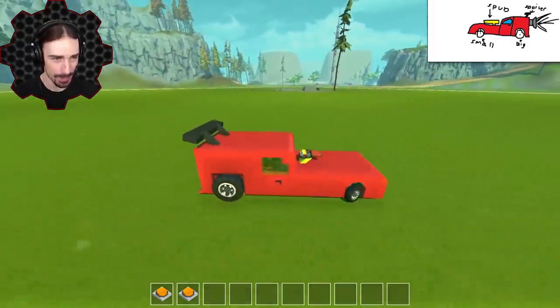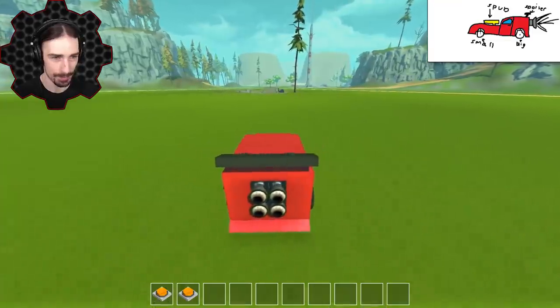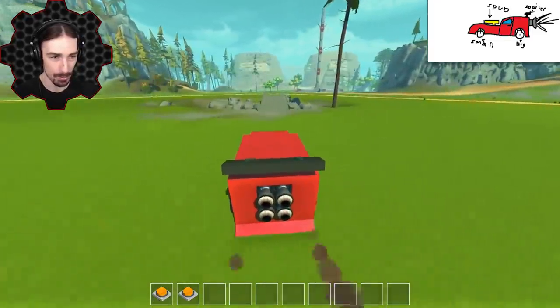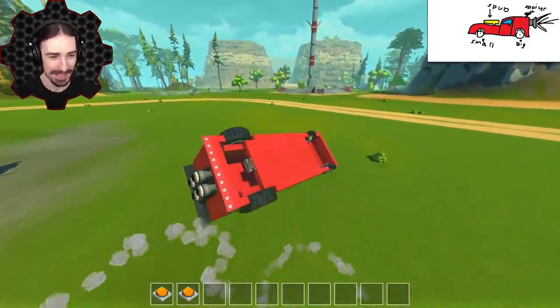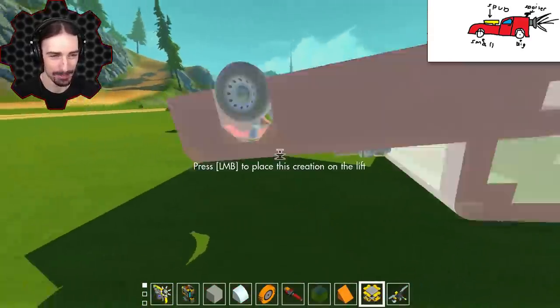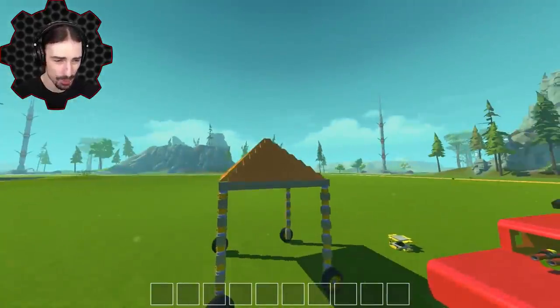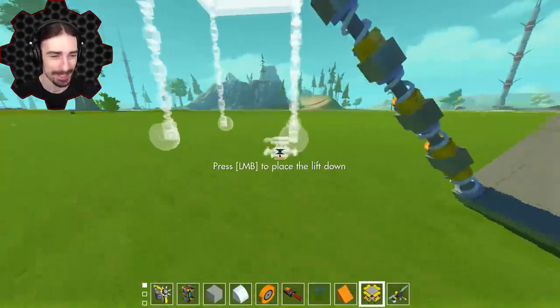Before we get on to the next one, there's a jump right here — I have to try to take this thing off the jump. Here we go — doing some wheelies! It's so hard to control stuff with the bounciness of the terrain when you don't have suspension, but then again if you have too much suspension you get something that isn't much easier to control.